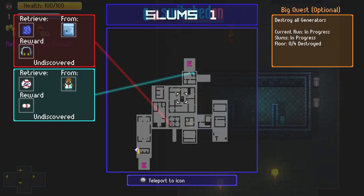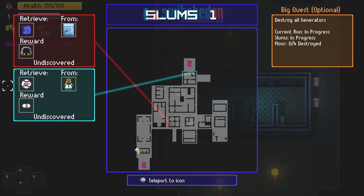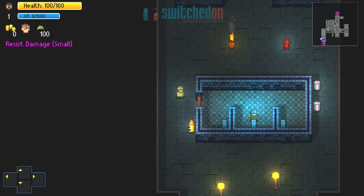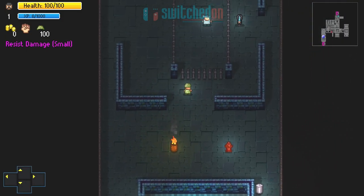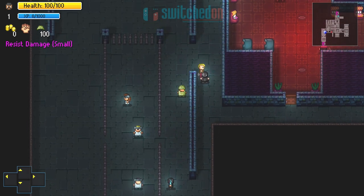Whilst resistance missions begin to repeat slightly mechanically after multiple playthroughs, the fact that the target, location and rewards are all randomised really does help to keep things interesting. So for example, if your mission is to retrieve an item from a citizen, if that citizen is a banker or a gang member, your approach may vary massively.